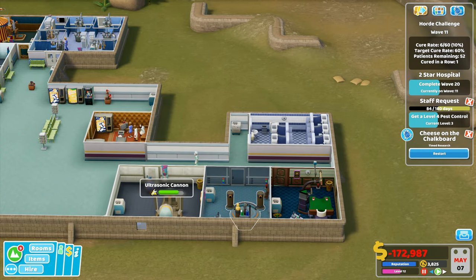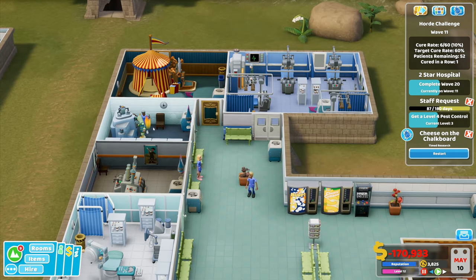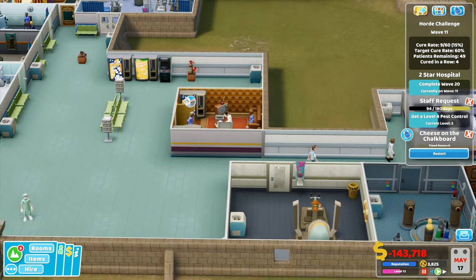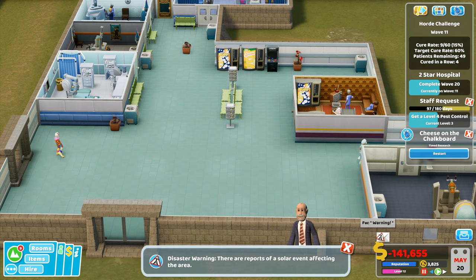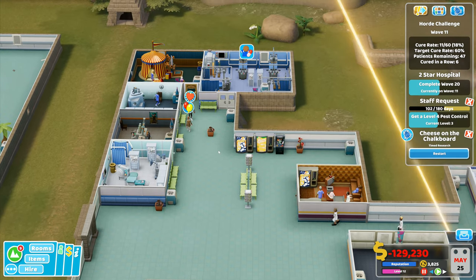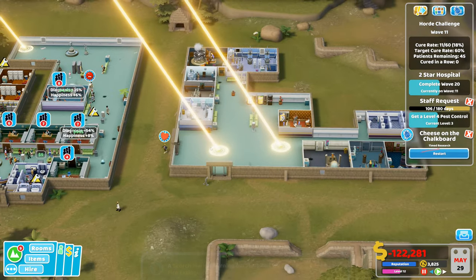We're down to 103,000 — the money should start to improve fairly rapidly now. Negative 175,000 — things are not looking good financially. I'm running through treatments over here and this one is working — 7,000 right there. Docs diagnosed a patient with lightheadedness but I need the deluxe clinic. We have a solar event detected — I need more janitors; we're struggling to stay on top of everything. Big solar event coming in.